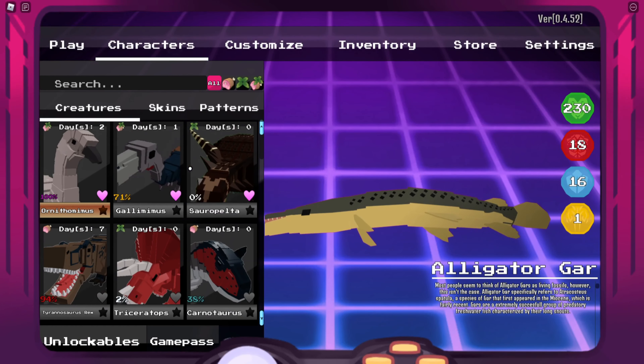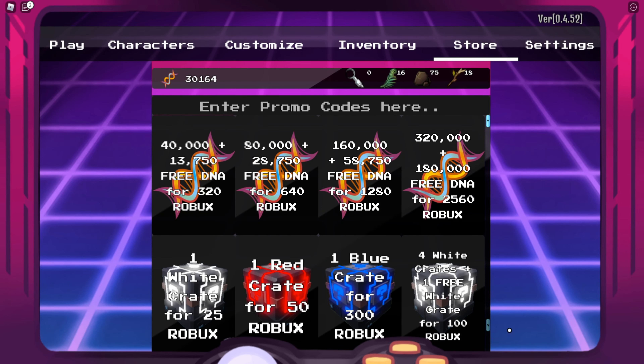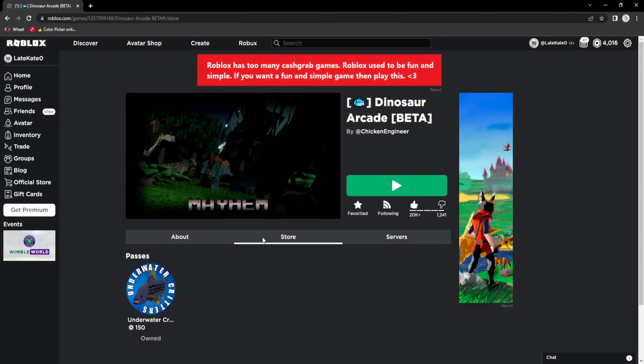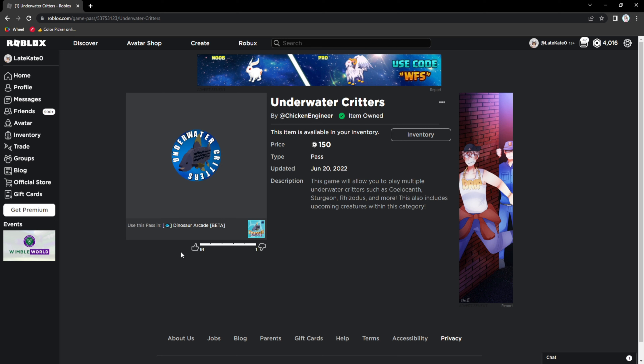I'll show you guys how to basically play as them and get the game pass. So when you join in, you're going to go to characters if you have this game pass. Let me show you guys how to get the game pass first. If you go to the main page of Dinosaur Arcade on Roblox, you go to the store. As you can see, it says underwater critters — it will be 150 Robux. If you click on it, you can see this game allows you to play with multiple underwater creatures, which is basically all the fish that live in the water. That's basically how you get this item.